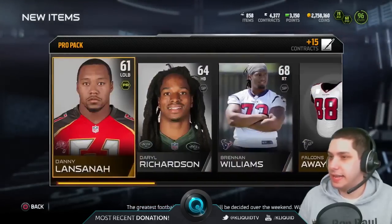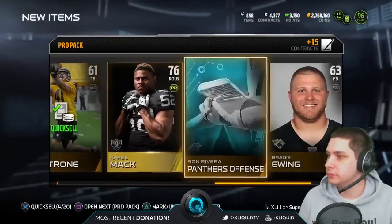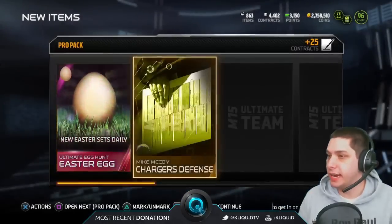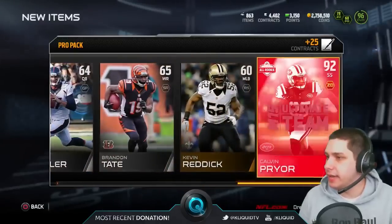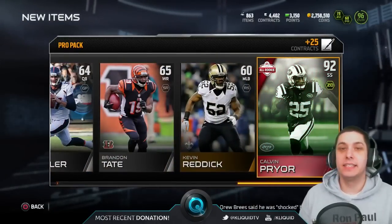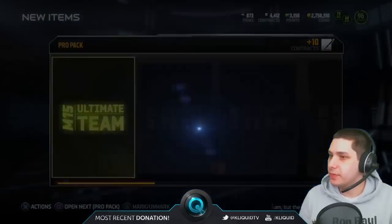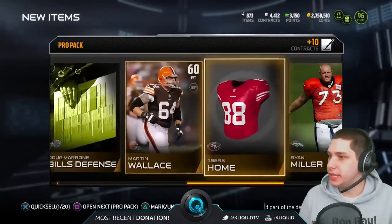Cleo Mac — still just nothing so far. Another Easter egg — two Easter eggs in a pack, there we go. And a 92 All-Rookie Calvin Pryor. Now we can feel pretty happy about that pack, because that's at least going to be able to get us something. Let's see here, what else we got — nothing in this pack. We're getting down to the very end of this pack opening.